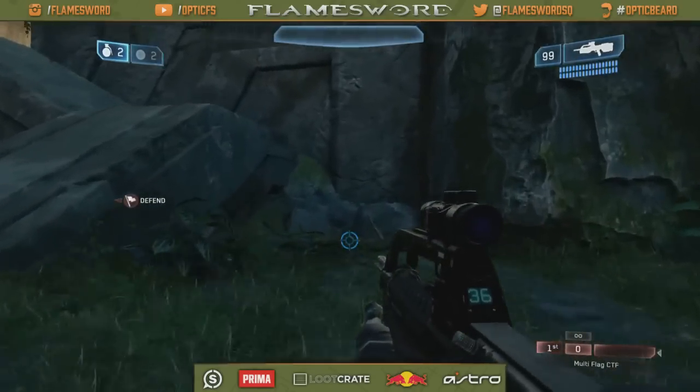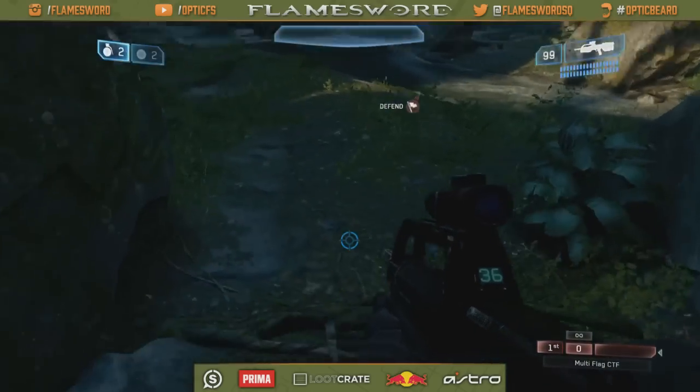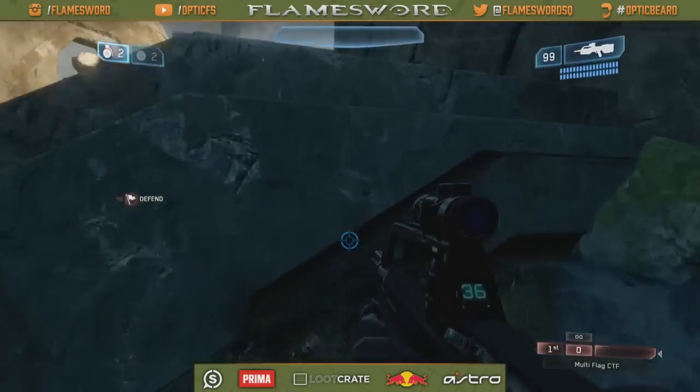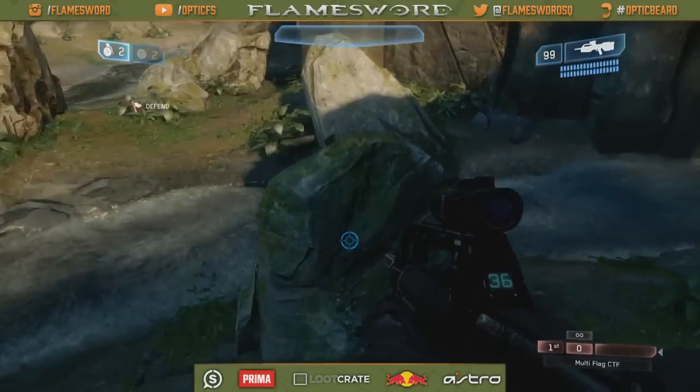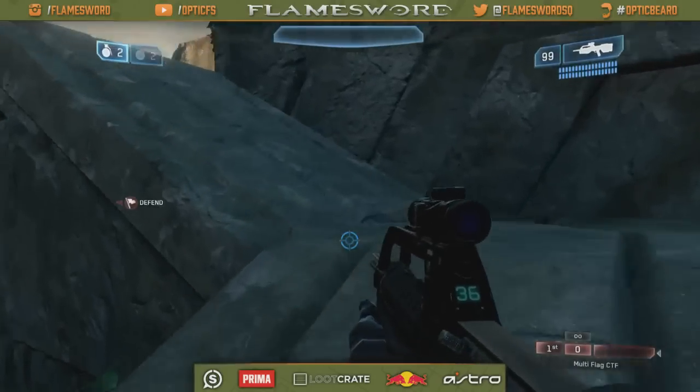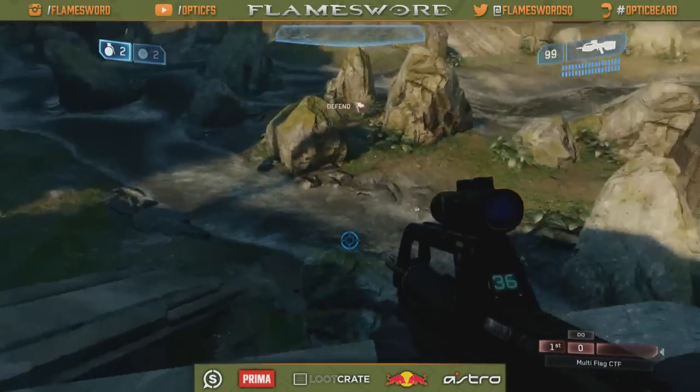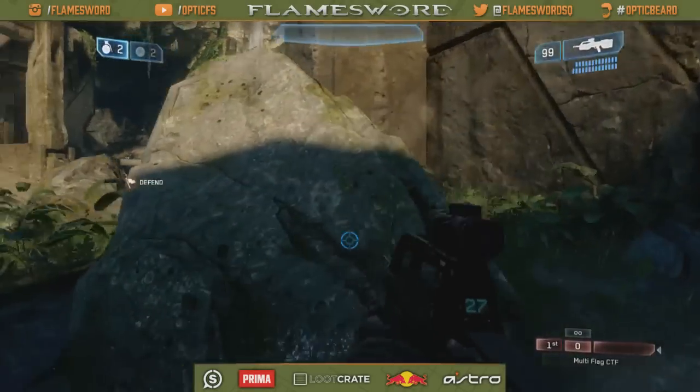Over here we have Walshy or Elbom — you're going to hear probably both callouts, so I'm going to give you both so whoever you play with, you'll understand which call is which. This is our car rock, making this entire thing carbine, also called car for short. And this is our jump up rock — red jump up rock.